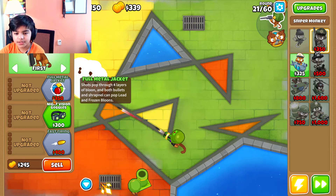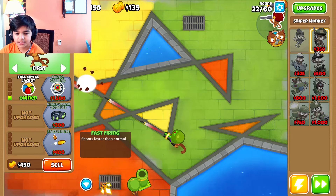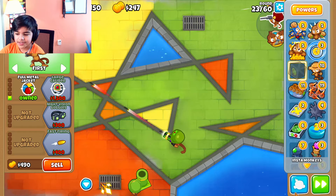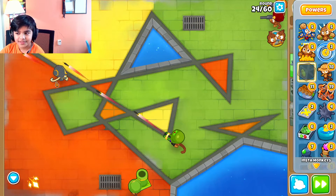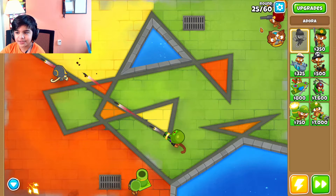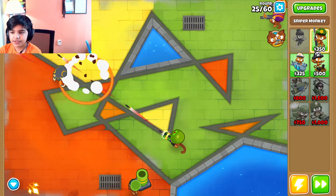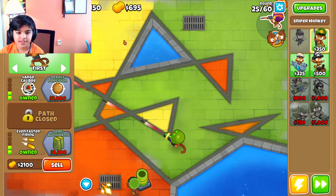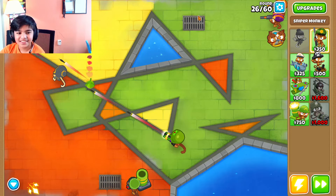I don't want night vision, I want this so I can pop through a lot — that one and then just get this. I have some money, I just like using cash outs and they're fun. Let's get that. Now it should do a lot of damage.